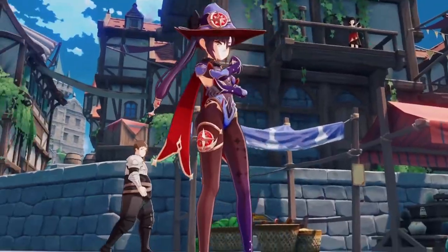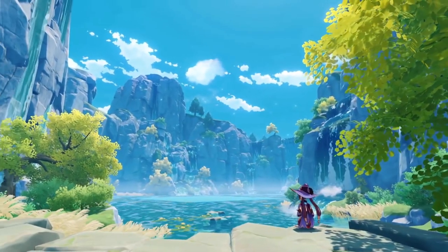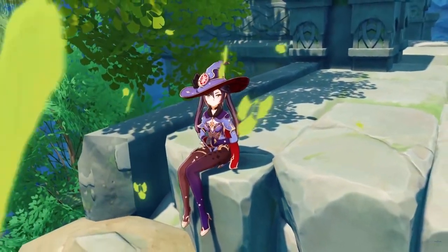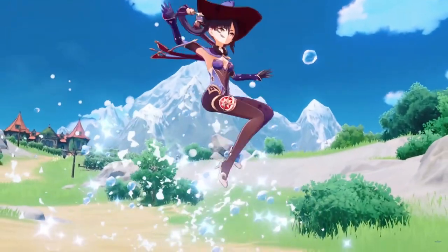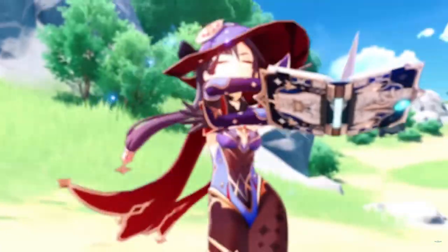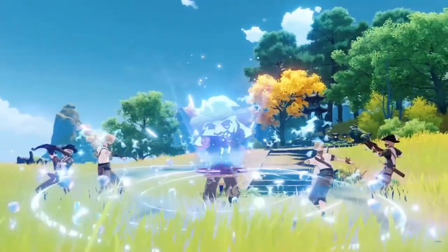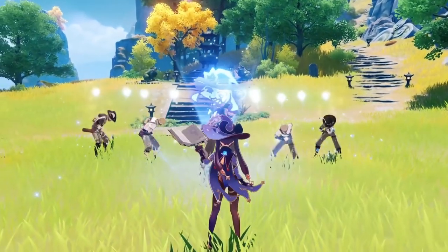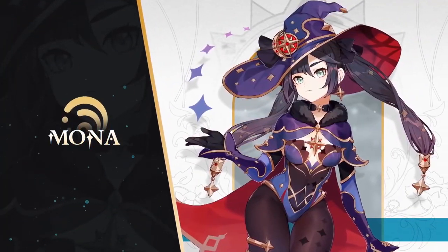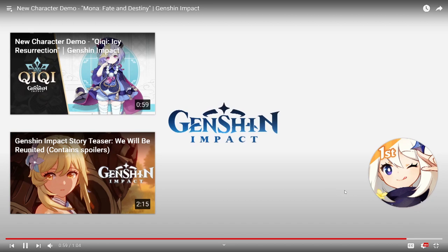Mona's demo has a nice little mini time-lapse and these swinging transitions are really clean. In the combat showcase, they're making her attacks look really cool. I like the lineup with the burst — basically showing off that it is a nuke, it does big damage, and it hits a lot of enemies; the AoE on it is really big.